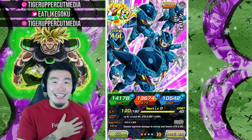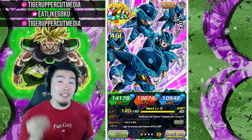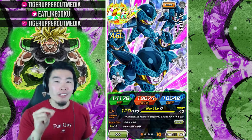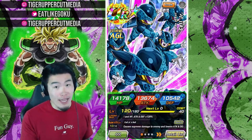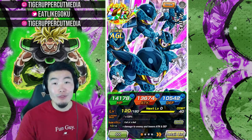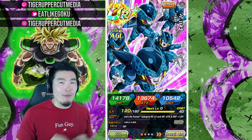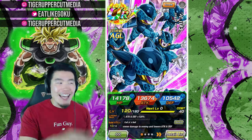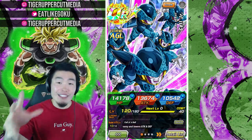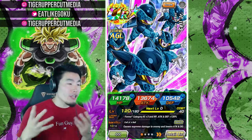Hey, what's up guys, I'm Tiger with Tiger Uppercut Comedy. I'm back with another Dokkan Battle video and today we're going to be doing a quick showcase of the brand new AGL Cell Jr. at rainbow status here on the global version of the game. This is a unit that a lot of people have been asking for and I'm so glad they actually did him some justice, similar to the INT Krillin we got for Battlefield.